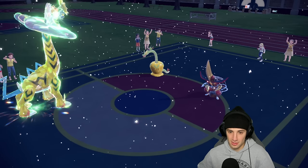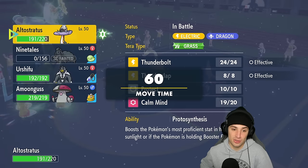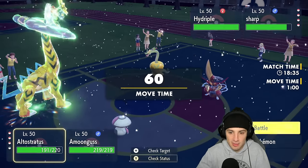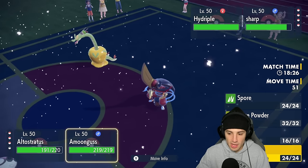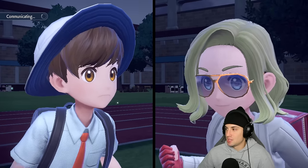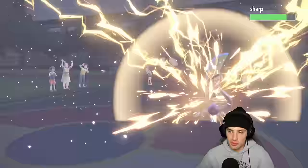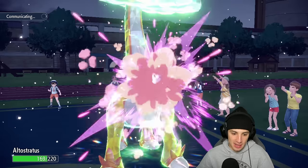Mr. Hydrapple goes for Fickle Beam — that's its brand new Dragon move, that thing is cool. From here I could go into Gambit or go into Amoonguss. Amoonguss is going to be my play. Do I leave the Hydrapple on the field, or do I attack with Thunderbolt? I'm going to Thunderbolt and Rage Powder. Actually, I'm just going to HP recover my Raging Bolt — that's definitely my best bet. Just keep this thing alive as long as I can and keep doing damage.